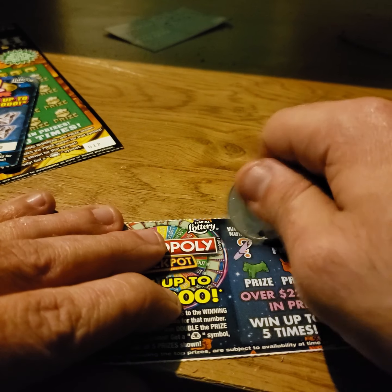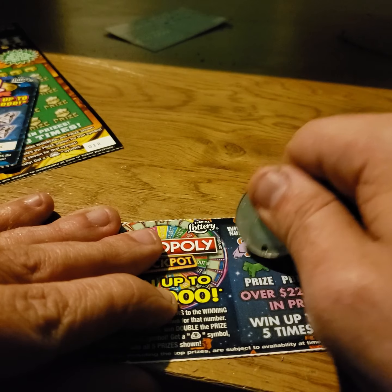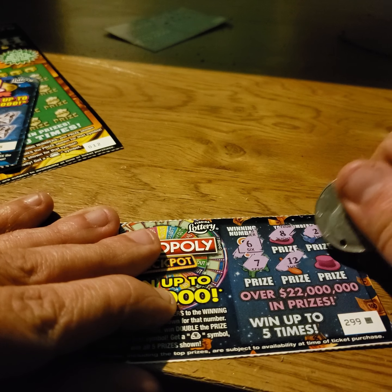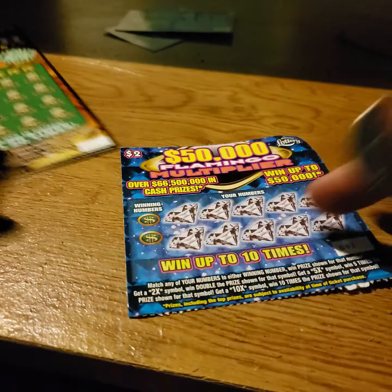Last $1 Monopoly. Winning number 6, 8, 2, 7, nasty 12, and 4. That one's also a loser. Discard that one.